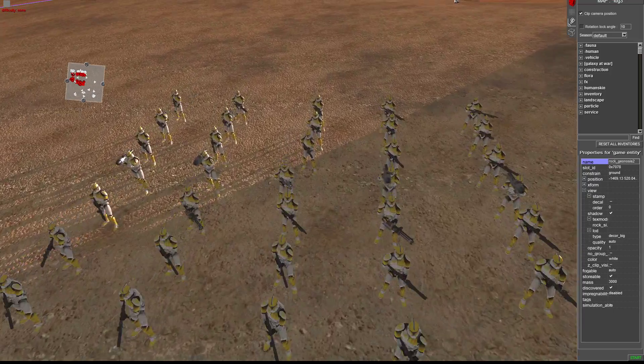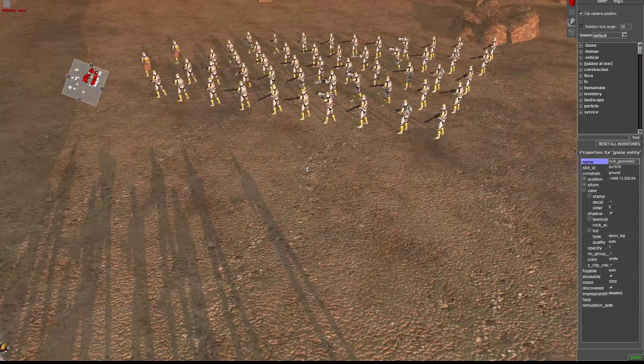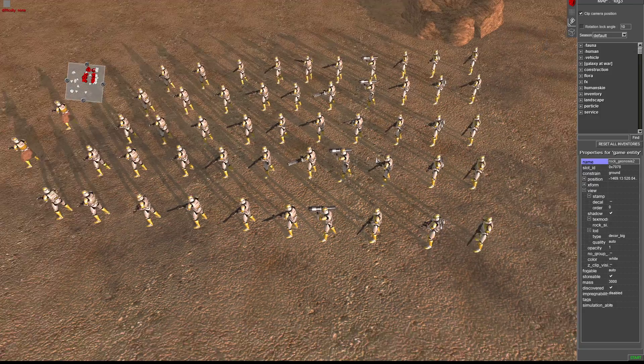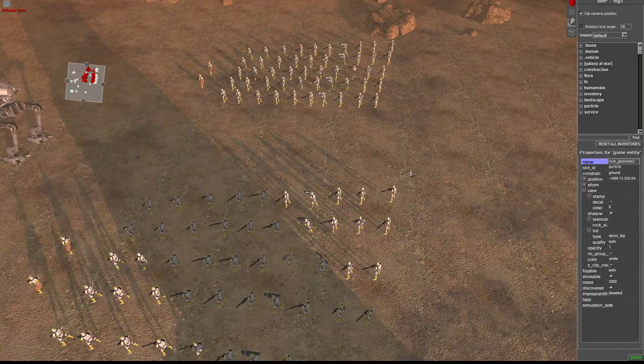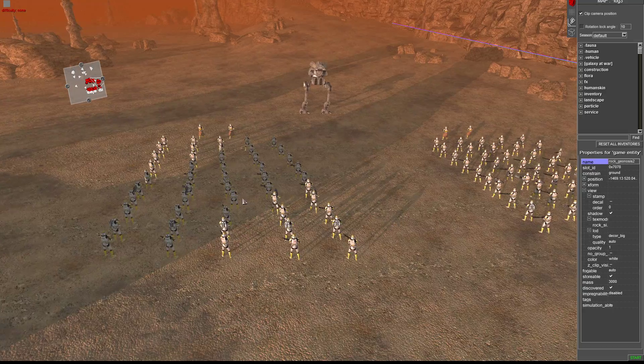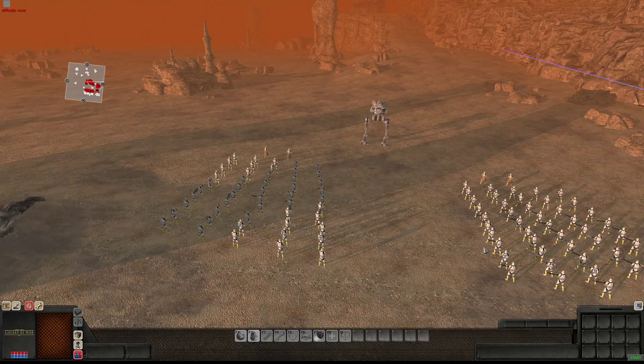We've got two special characters — one guy right here with the DC-17, and one guy here in the DC-17 sniper configuration. Two soldiers that if they survive, I'm going to use in later videos. I thought it'd be really cool, so hopefully they do survive. Without further ado, let's go ahead and get this one started.